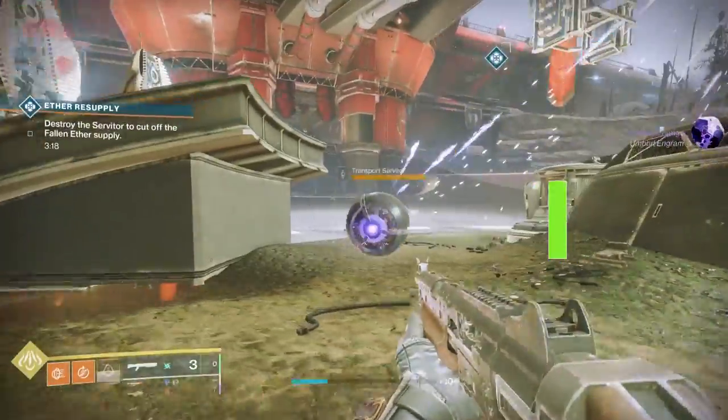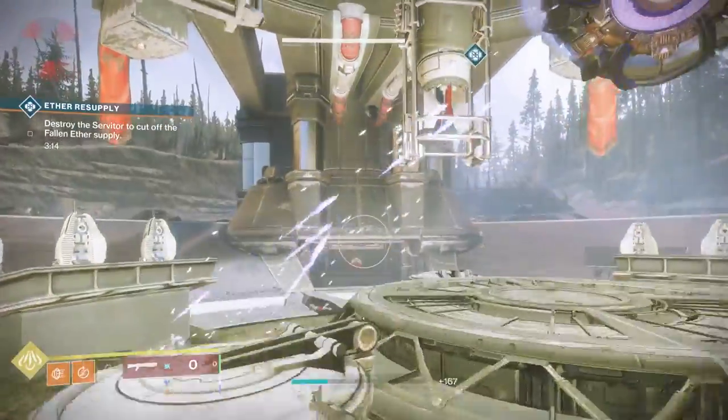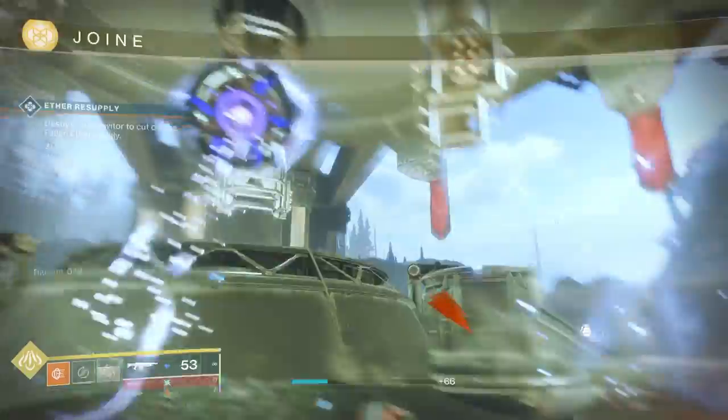For the Ether Resupply heroic public event, you'll notice a servitor in the middle. Deal some damage to it and then three mini servitors will appear over time. Shoot all three mini servitors in a timely manner — that makes it heroic.